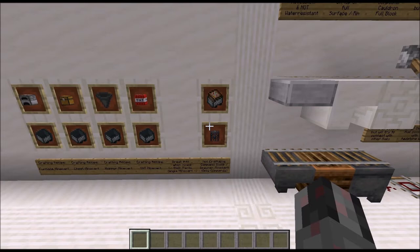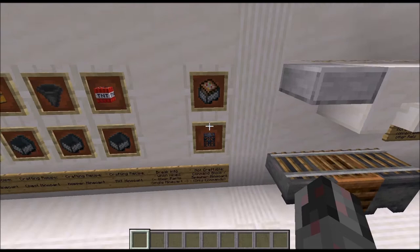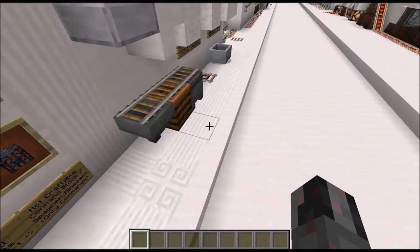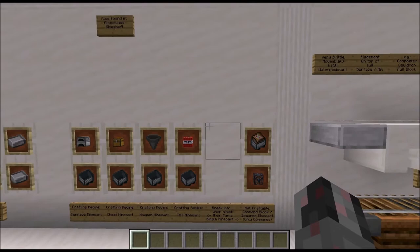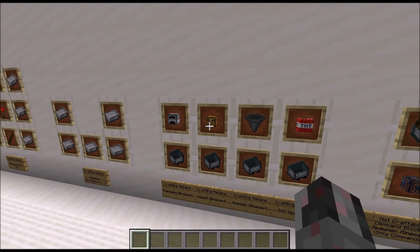Additionally, there are two more minecart types in the game, but you can only get them through commands. One is the command block minecart and the other is the spawner minecart. The spawner minecart only exists as an entity in the world — there is not even an item for the inventory implemented. If you break any of the four craftable variants, you will get the minecart and the component back in separate pieces. If something was inside the chest, you will get that back too.